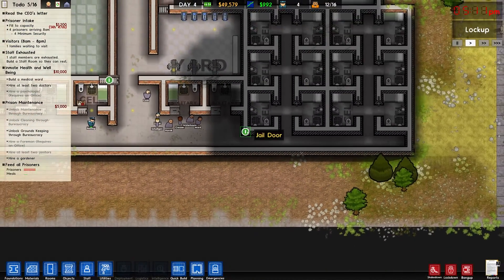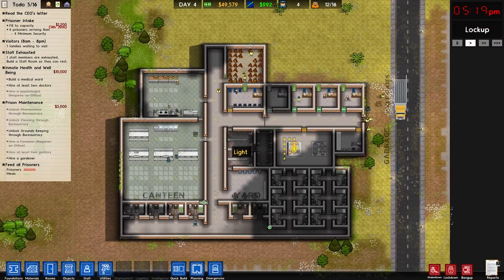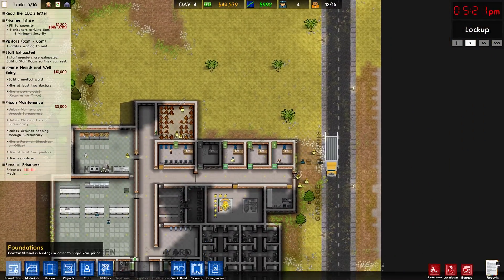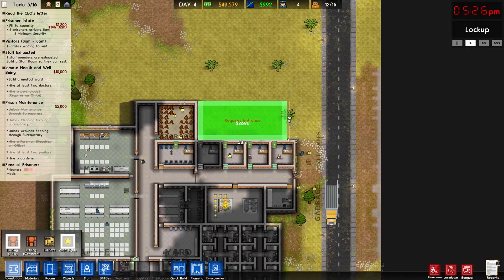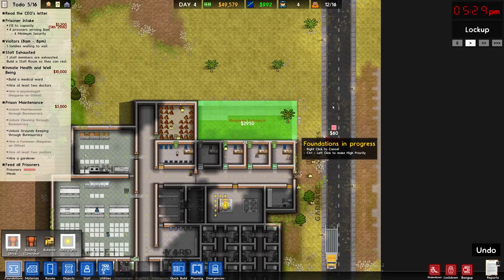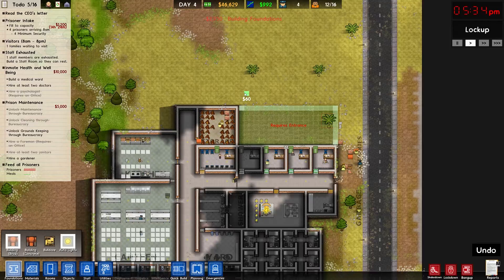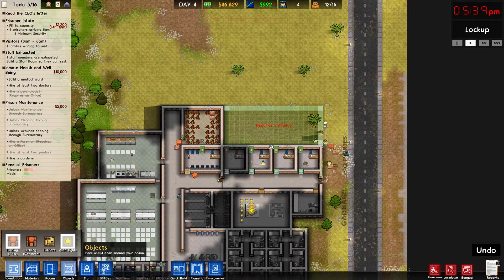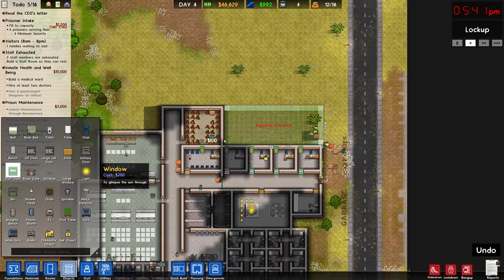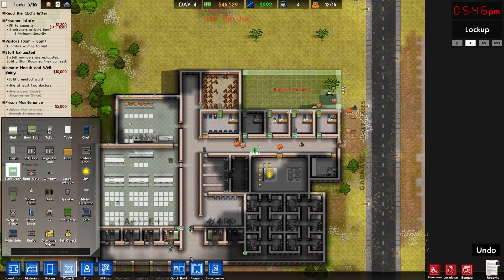So far so good though - they're relatively mild-mannered. They've got guards just resting and sitting there. I definitely need my staff room so let's get that set up. Let's square this off. Then I'll put a staff door here and for now they can walk through the storage if they need.